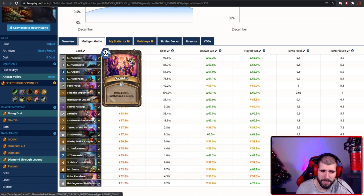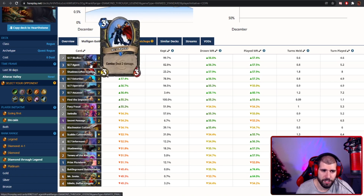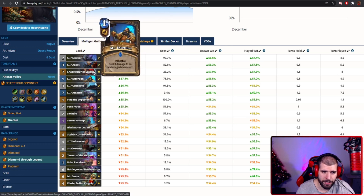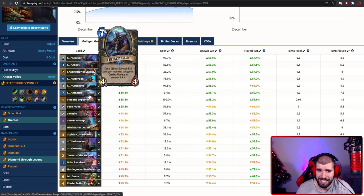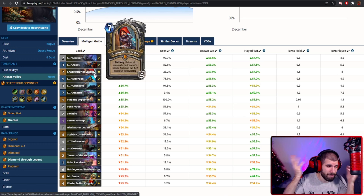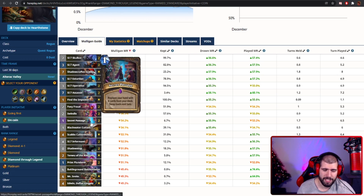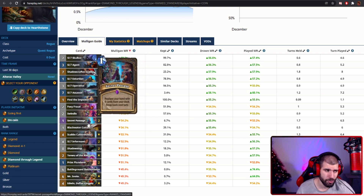Going first, I don't think about keeping Secret Passage, and Swindle is kind of hard to keep. Going second, those cards become a lot more flexible — Skulker and Agent become better, other cheap SI cards are decent, and even Assassin is something to consider keeping especially if you're curving well into it. I wouldn't keep Scabs since you often don't need the hero card.